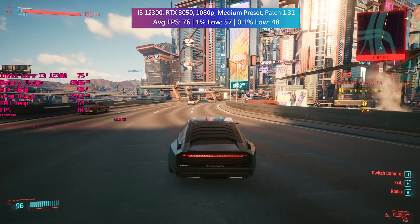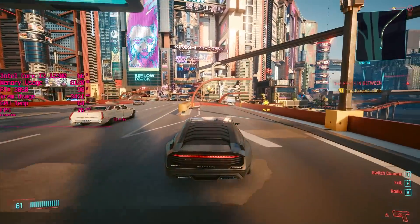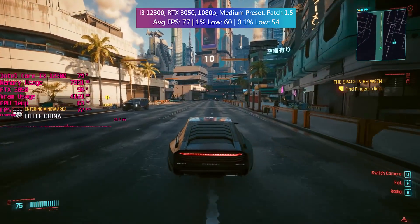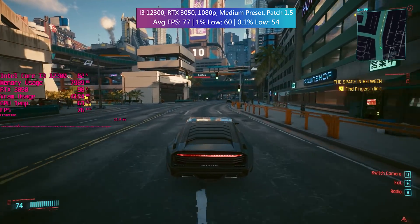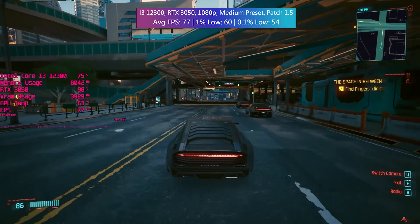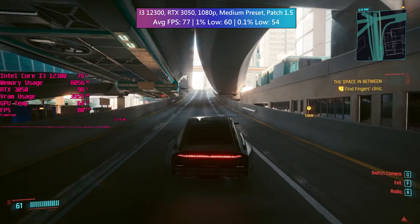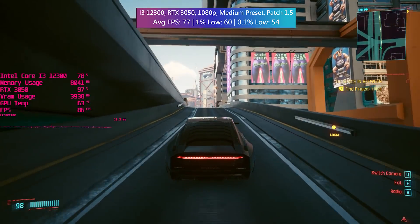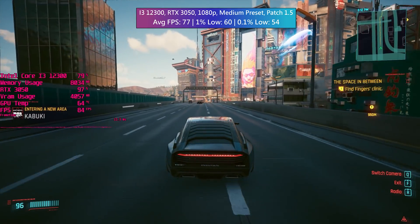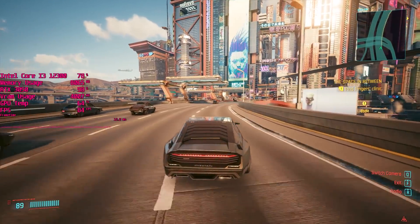The i3 and RTX 3050 setup produced good percentile figures with the game staying above 60 FPS the majority of the time, averaging 76 FPS on version 1.31. With patch 1.5 at the same preset, the average was about 1 FPS better, but it's the percentile figures that were most improved, especially the 0.1% low. I've seen other comparisons showing results ranging from no difference to patch 1.5 running slightly worse, so individual results may vary.